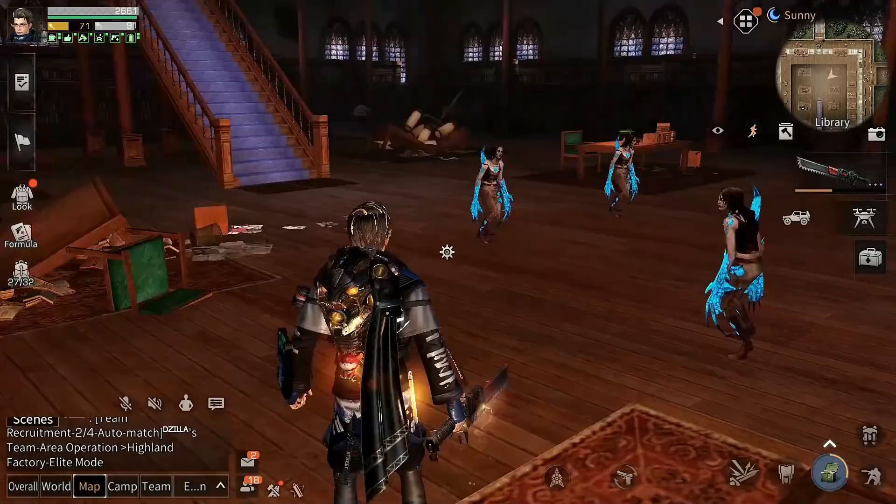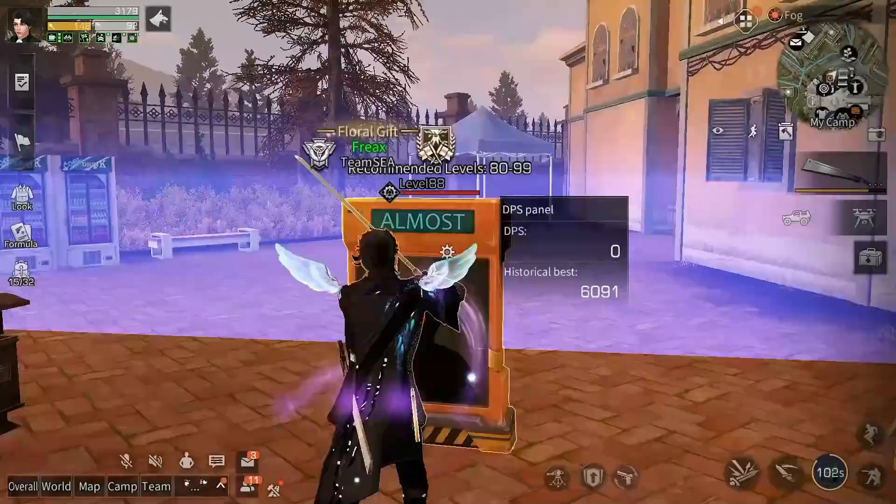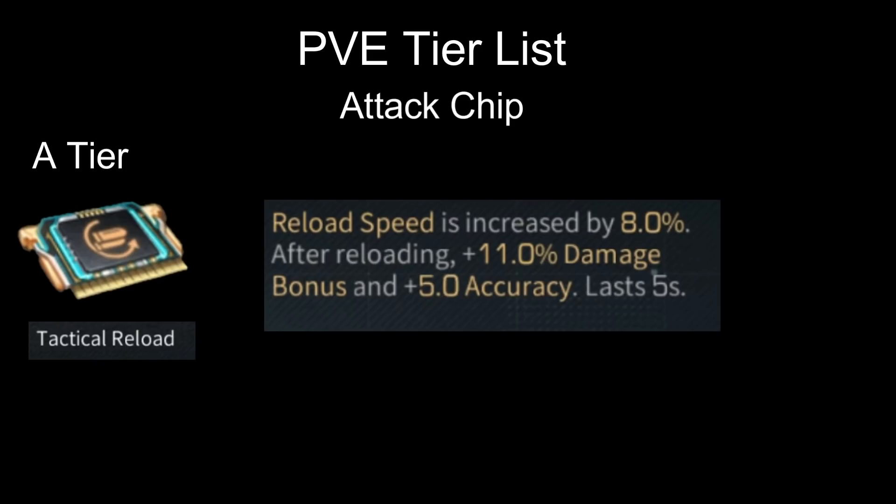Next is Fighting Master. This chip is only good for warriors, but even so you get a damage bonus only on your third hit — meaning on your first and second hit you get nothing. That's why Courage Mount is better. Anyway, this chip is A tier. And the last A tier chip is Tactical Reload.